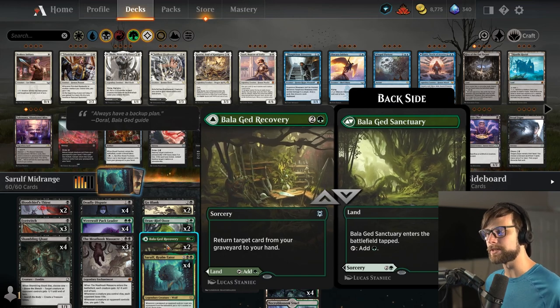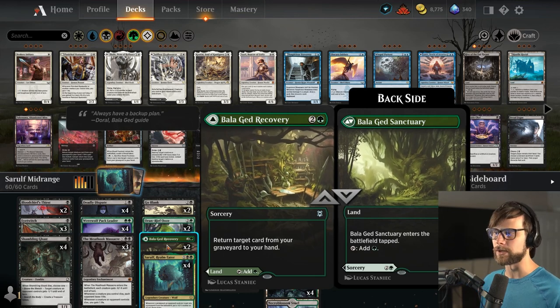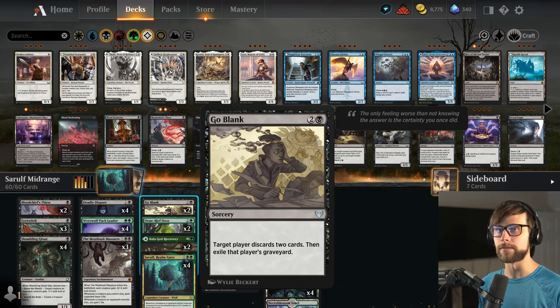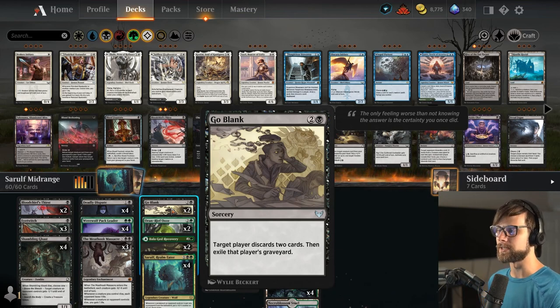We do have two Balagued Recovery. This just allows us to bring stuff back, so if we find ourselves needing a sweeper we played earlier we can pull it back, or get a backup Seroth or backup Pack Leader if we need the card draw. We also have Goblink in here as a two-of. I prefer in a deck like this to be able to sweep the graveyard in one shot. I love the discard because it gets the opponent down to one thing per turn, and ideally after we sweep and get Seroth down if they're only playing one card per turn we should be able to deal with that.